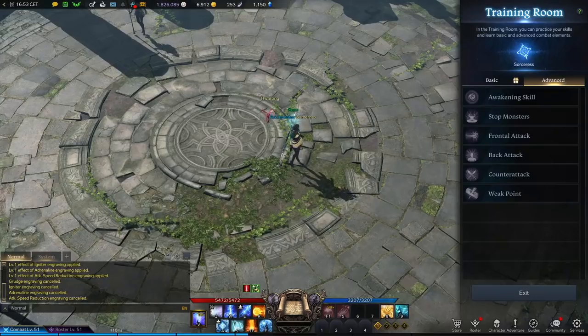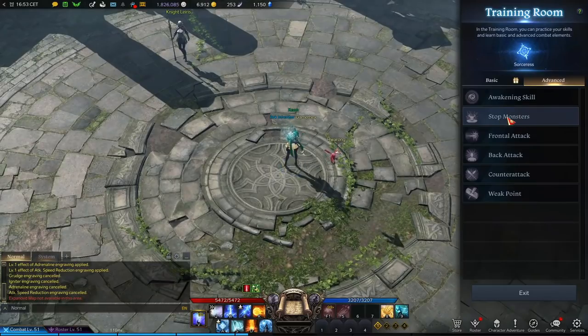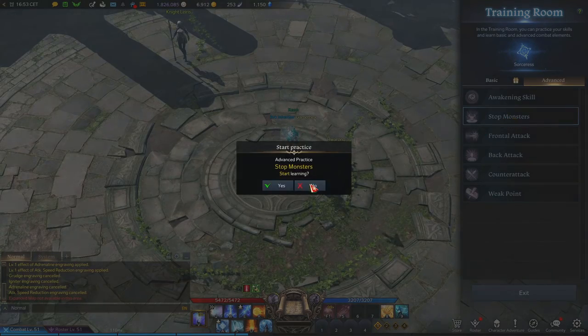Before going into the guide for this boss, I want you guys to first know your class better. Go to Guides, then Training Room. In this room you will try these two stop monsters.